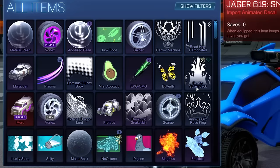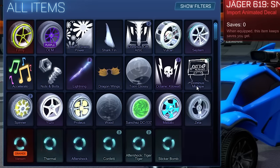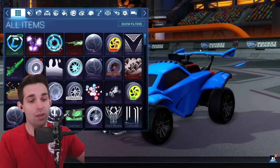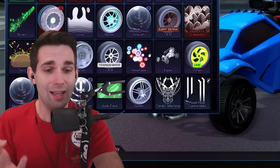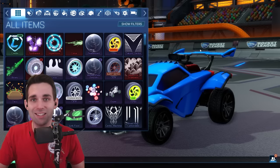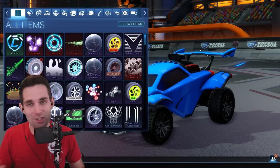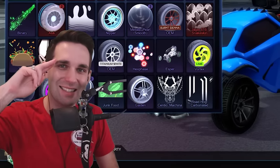Well guys, this is everything we got this video. Let me know what your top three favorite items are — you've got a lot to choose from. I'm going with all the painted OEMs as my number one, all the painted Vortexes as number two, and the Octane MG88 decal as number three. If you want to see more content like this, let me know down below in the comments. I do read all of them — leave a like, subscribe, and I'll see you guys next time.